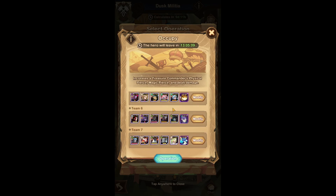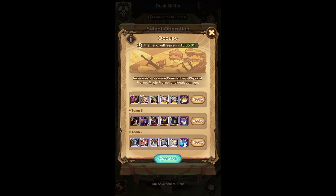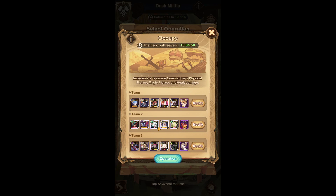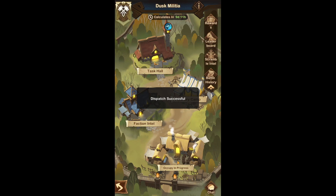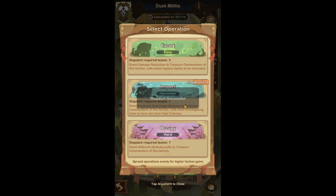Lastly, if you have a higher Pet Resonance — I'd say 15 and above — you could go for the Occupy option, which is where you face the hardest battles. You can switch between these options to find whatever works best for you.